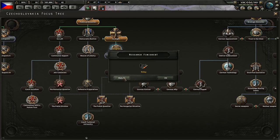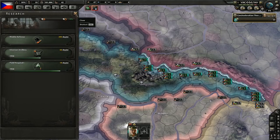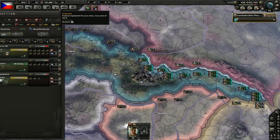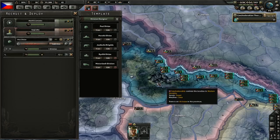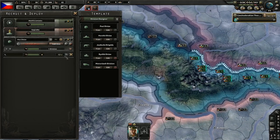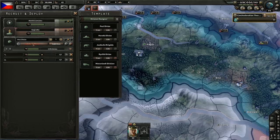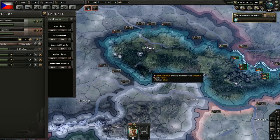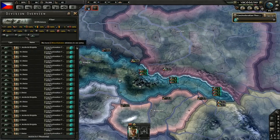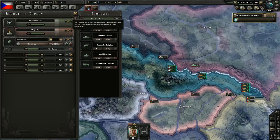Czech consolidation will remove the 0.50 manpower or recruitable population penalty. Mobile defense — not training new divisions yet because we need manpower for our existing ones. Although I think we should train one or two new divisions — let's train two, maybe three. Three new divisions seems reasonable enough, that would give us 19. We could go with four to have 20 divisions exactly — 20 divisions it is.